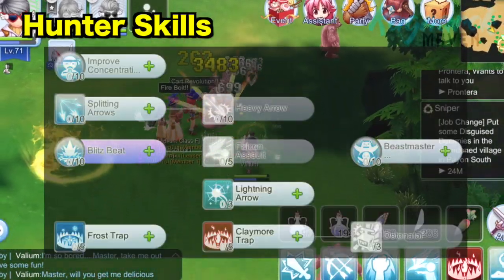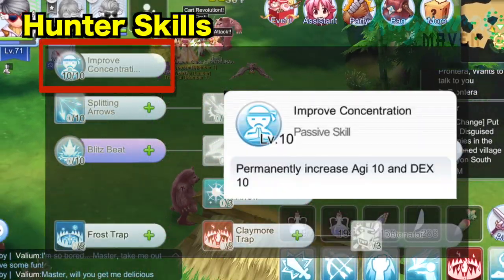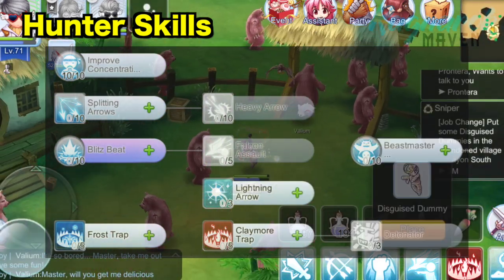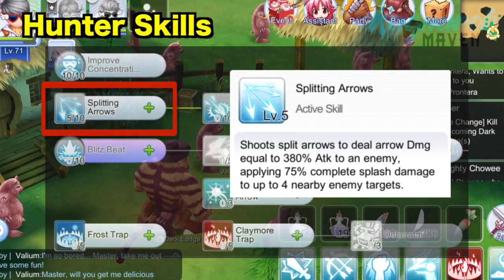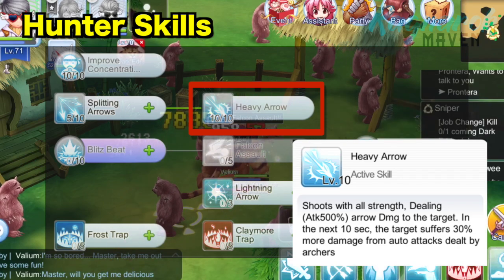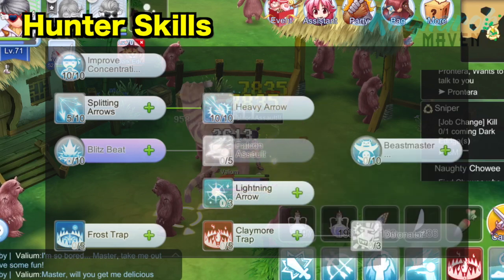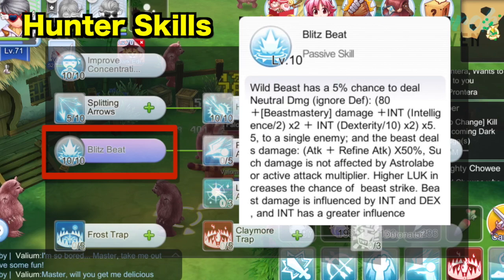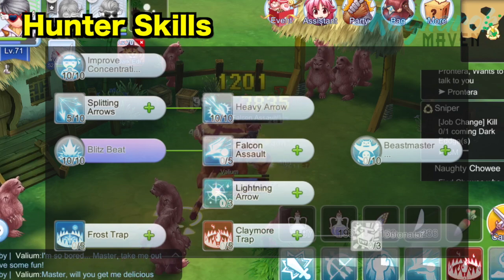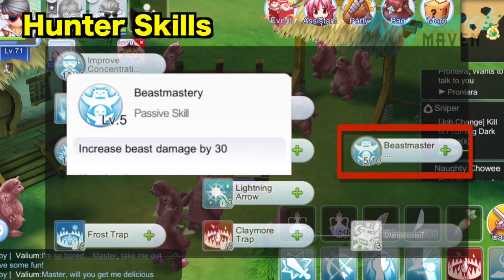For your hunter skills, prioritize leveling up Improved Concentration to gain both AGI and DEX stats. Afterwards, get Splitting Arrow to level 5 only in order to unlock Heavy Arrow. It is important to max out Heavy Arrow next, as it deals damage while at the same time increasing your auto attacks by 30% to a target. After that, start putting points on the Blitz Beat passive skill to increase your Falcon's auto attack chance and damage. Finally, you can allot the remaining 5 points on Beast Master to further increase your Falcon's damage.